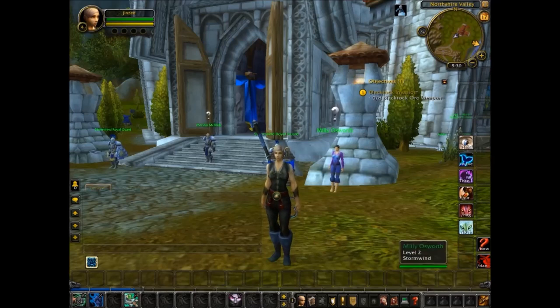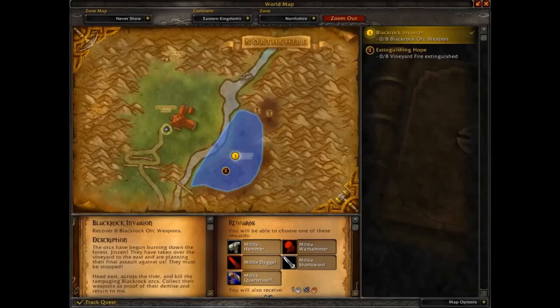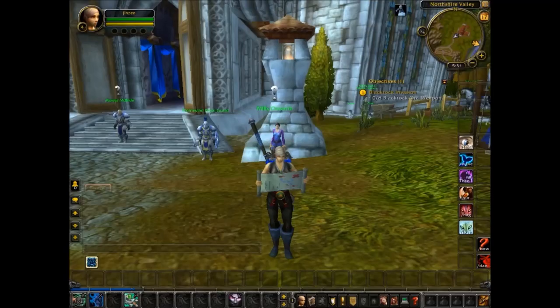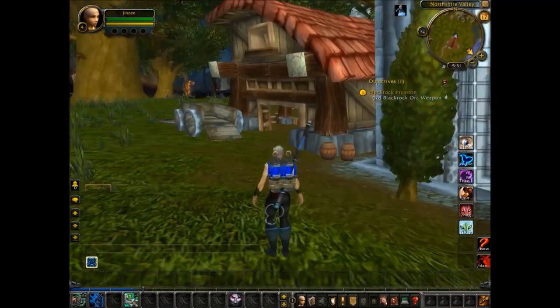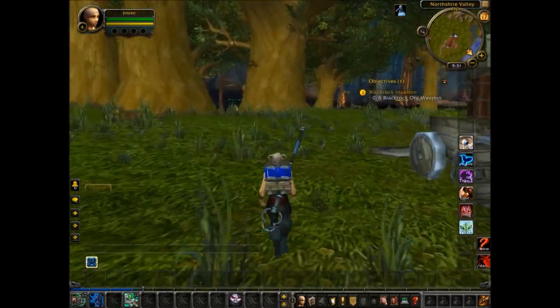Hi, Grandma's back. I just came over to Northshire — I usually stay over here to level 10. I made a human monk. It doesn't matter if you make a hunter or a mage; as long as they're humans, they always start in this area. I named her Ginseng — sounds like a nice monkish name. I've already leveled up to four. If you use your map, push M, and it shows you where the quest will be.